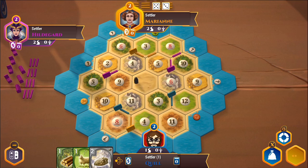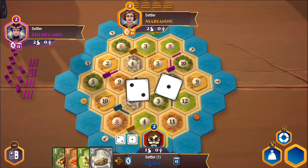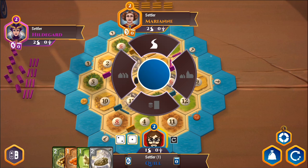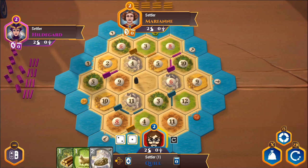Marianne rolls an eight — hey, I finally got my clay, my brick, which is great. I roll a three, which actually gives me wood. Now I have enough to build a road, which makes me incredibly happy, because I want to build a road here before Marianne does and completely screws up my game. We'll drop that down over there. I can't build anything else right now, but I'm still going to call that a very successful turn.